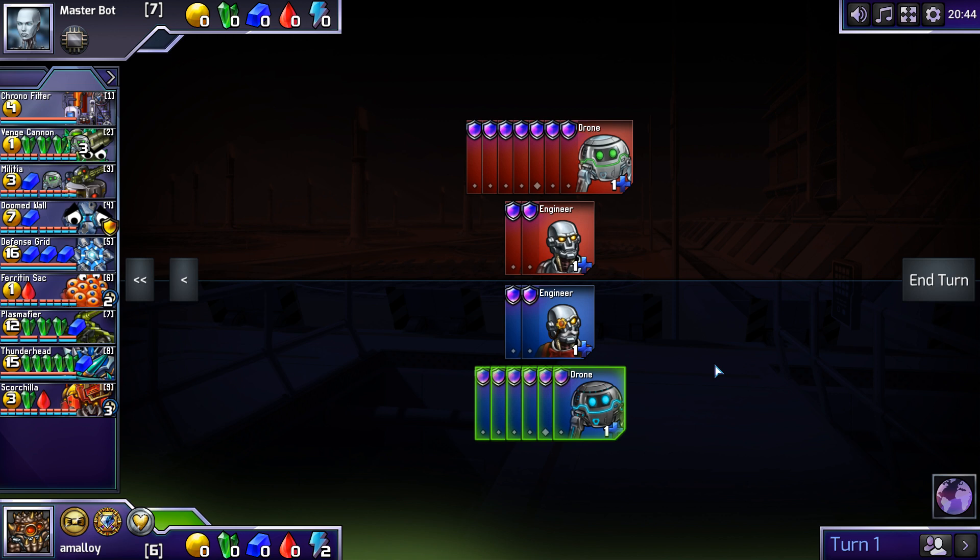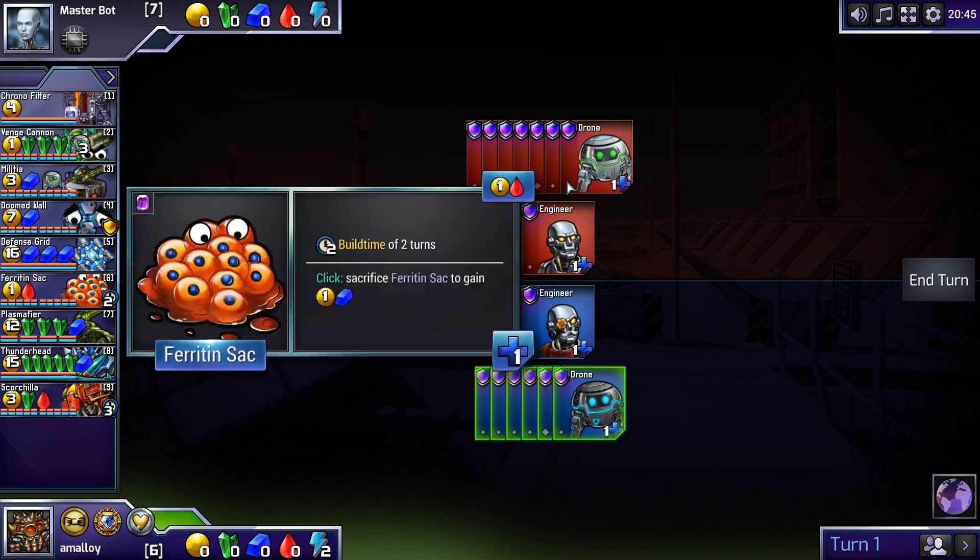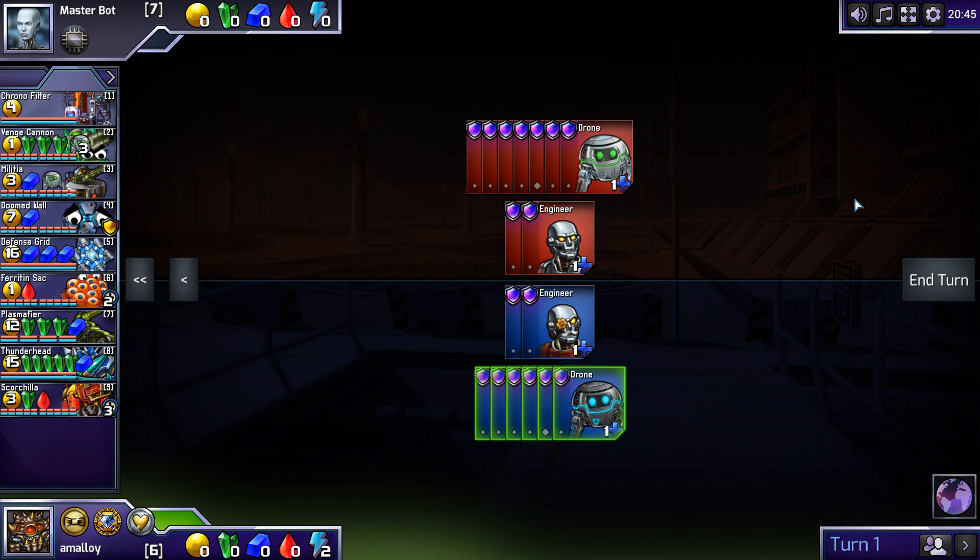It seems like there's a lot of defense here. Doomed Wall is a lot of soak, and Defense Grid is quite a bit of absorb. Are those two things together enough? More importantly, can you get Defense Grid? It's a big blue investment and you don't really want three. But you could spend one on Militia, and then having two after that seems fine.